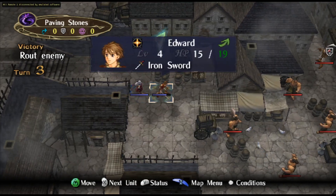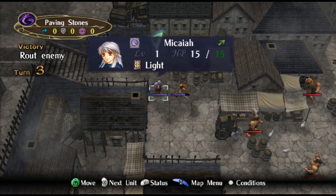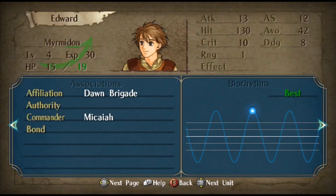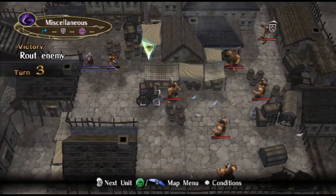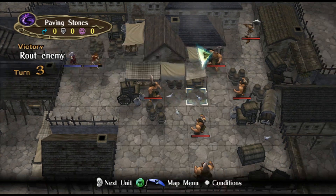Edward's is a big green arrow because it means this is at the best. Makai's is a small green arrow because it's at the second best — it's good right now — which is indicated by the glowing light here. I personally really like Biorhythm and it's not hard to keep track of, because you can just look and say, okay, this guy's minus 10 hit, minus 10 avoid right now, so I can take advantage of that.